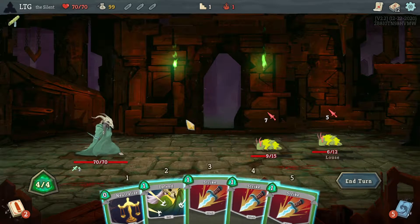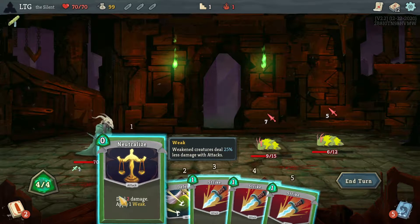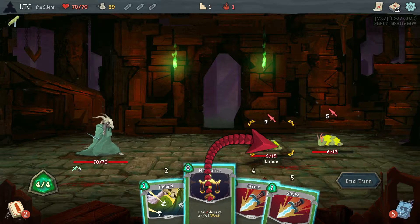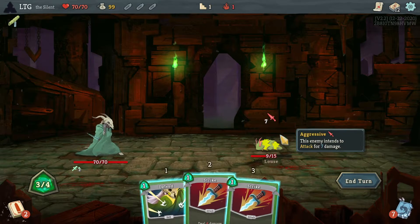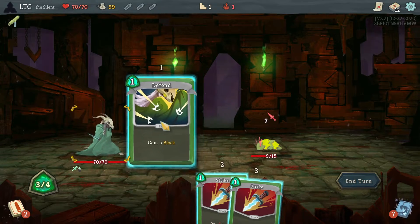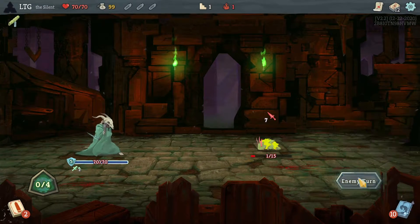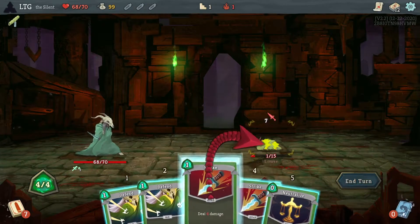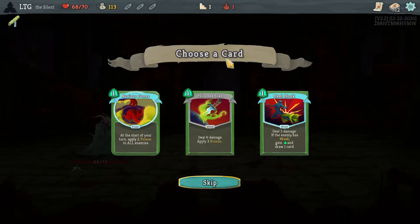I'm weak - that kind of sucks, but I get to play all the cards. Neutralize plus strike - I should have neutralized him. I played that about as poorly as possible I think. I did maximum damage to this one but I could have avoided taking that two damage. That was a mistake. No potions - noxious fumes, poison stab.